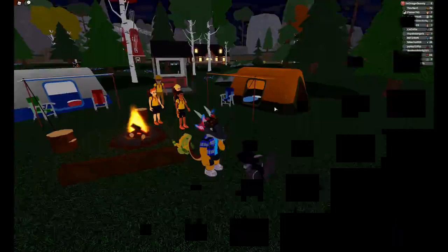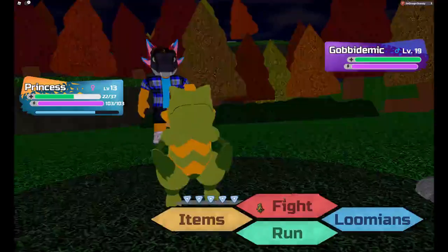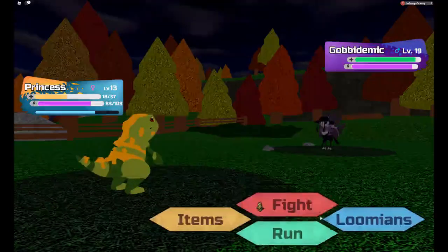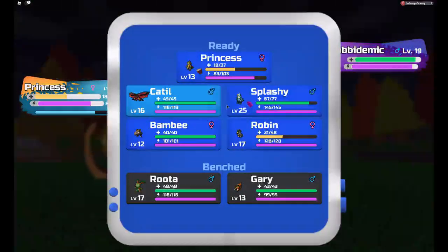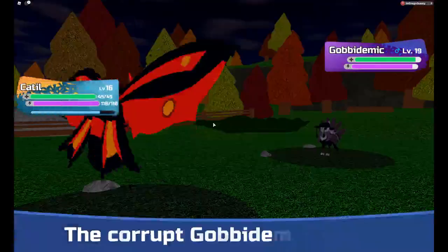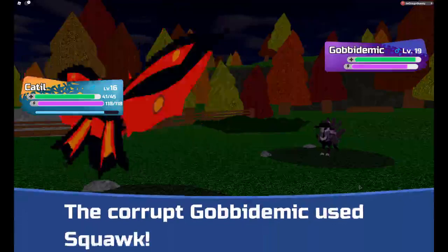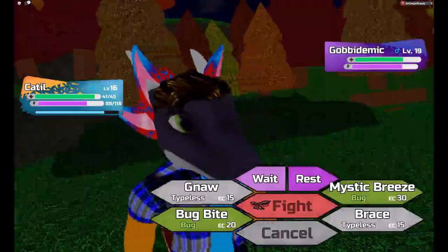Quick, stop! Something isn't right! What is that? A corrupted Lumion! That's a corrupted Lummiun. Let's try Shine. Oh, ouch! Well, that didn't do much at all. I thought it was supposed to be, like, a dark type or something. I don't have any fire types around me. Cactyl, you're up! Let's do Mystic Breeze! That didn't do much either. Maybe not.